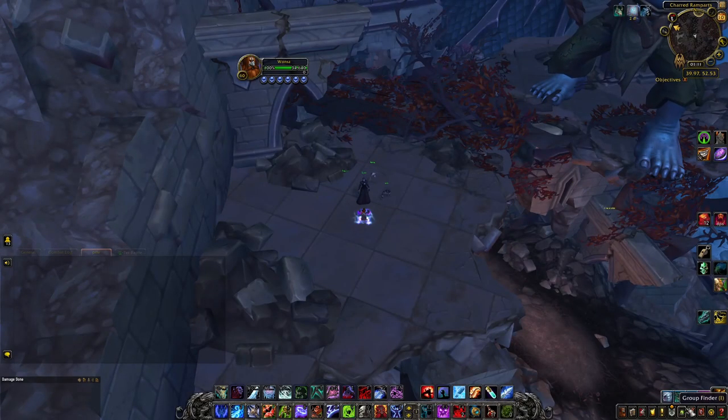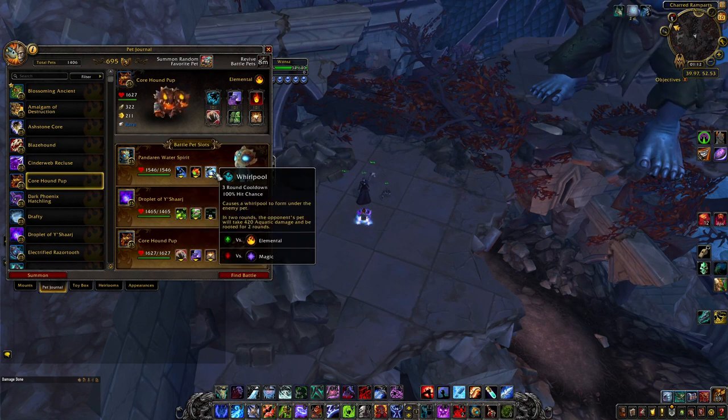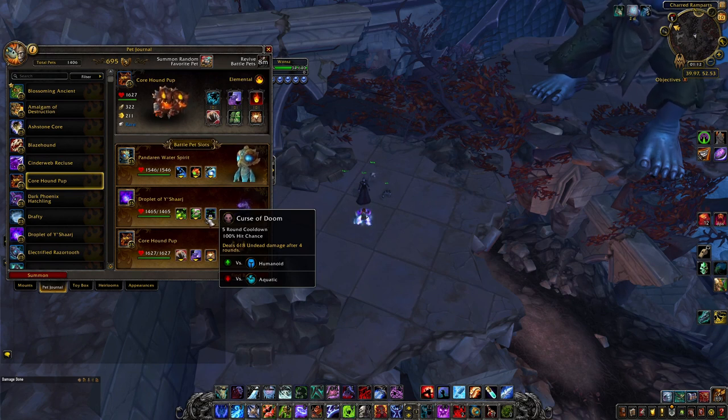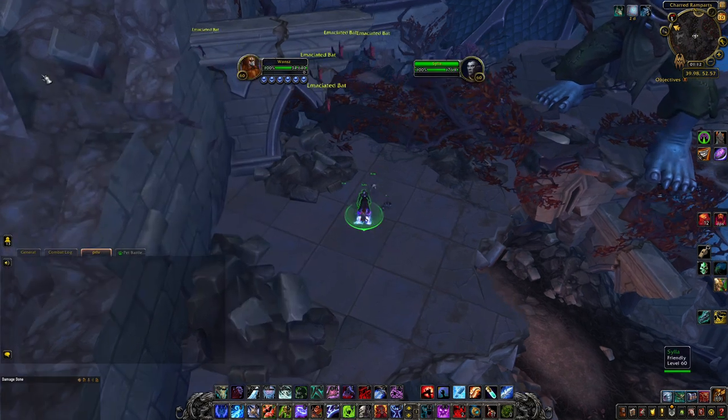For Scylla, we use Pandaren Water Spirit with Waterjет, Dive, and Whirlpool; Droplet of Yasharaj with Corrosion, Expunge, and Curse of Doom — though that ability is kind of bad and lame; and Corehound Pup with Trash, Howl, and Burrow.